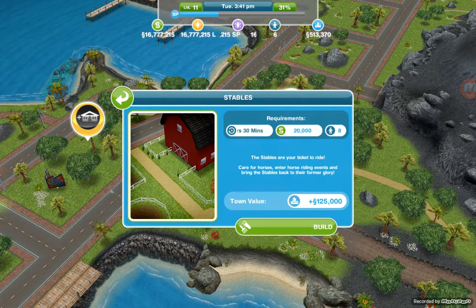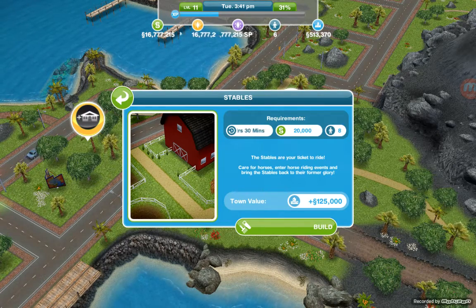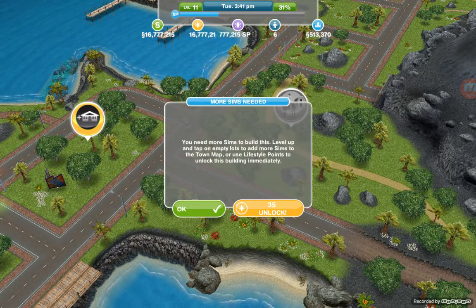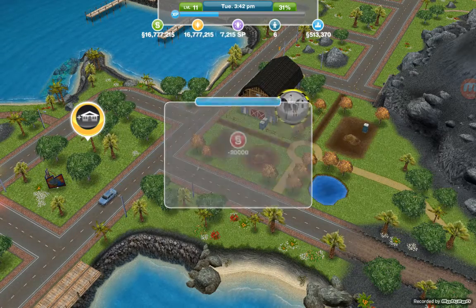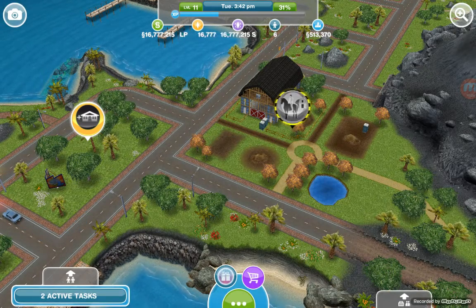Building takes 9 hours and 30 minutes, 20,000 simoleons, and requires 8 sims — and I have only 6. So I'll just go ahead and use thriving to unlock it. It now takes 9 hours and 29 minutes to build.